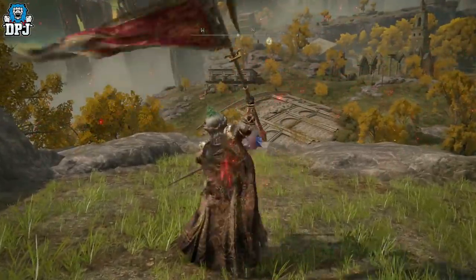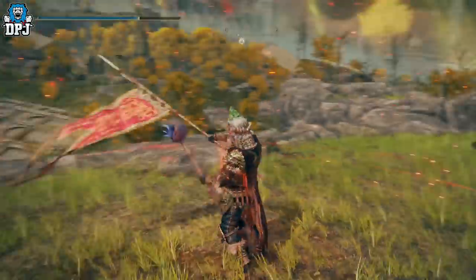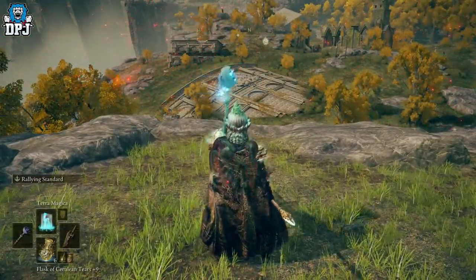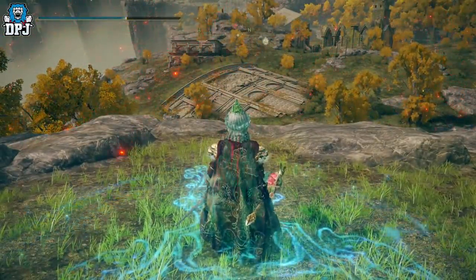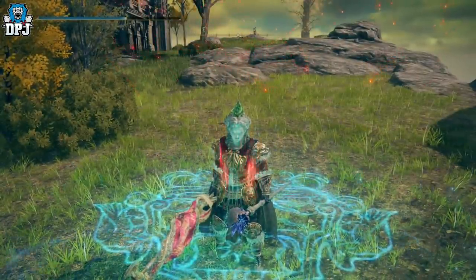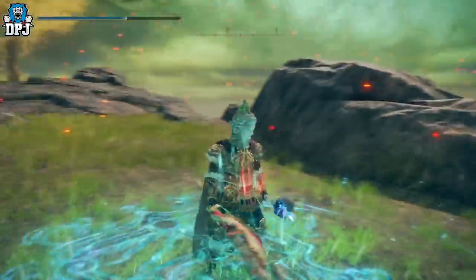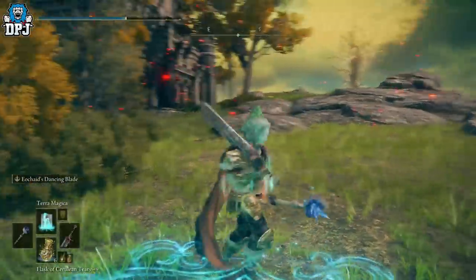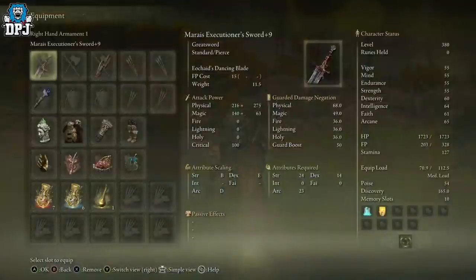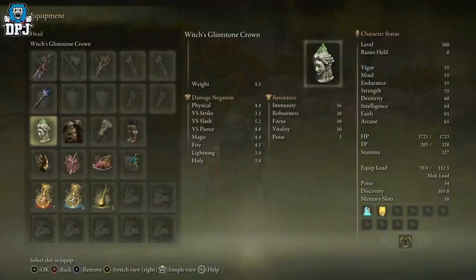Another thing I use to buff the weapon's attack is Terra Magica, used with my staff. This is only useful for stationary enemies or bosses — if you're running around an arena it won't help much — but when you've got these applied it does absolute work.